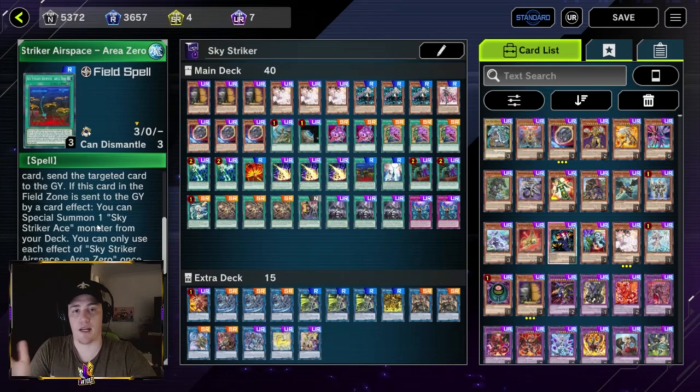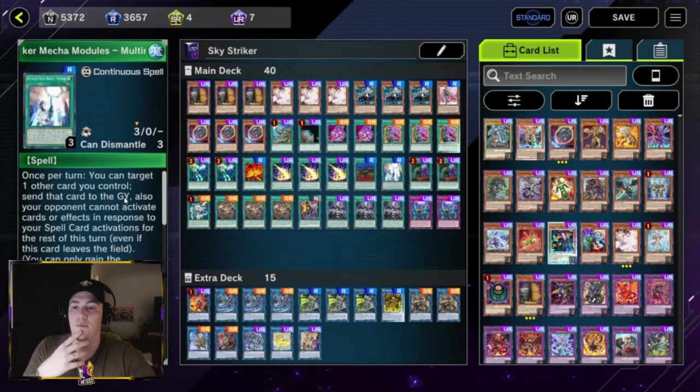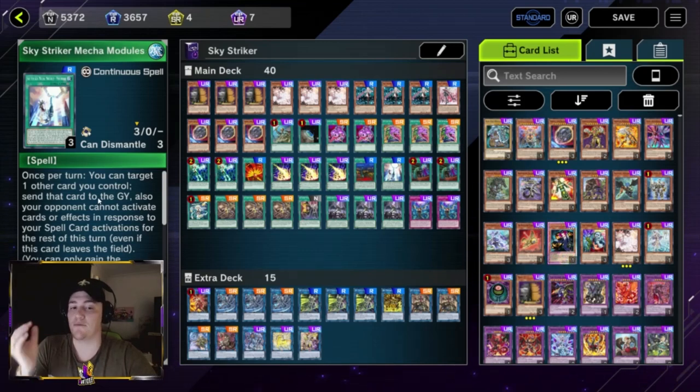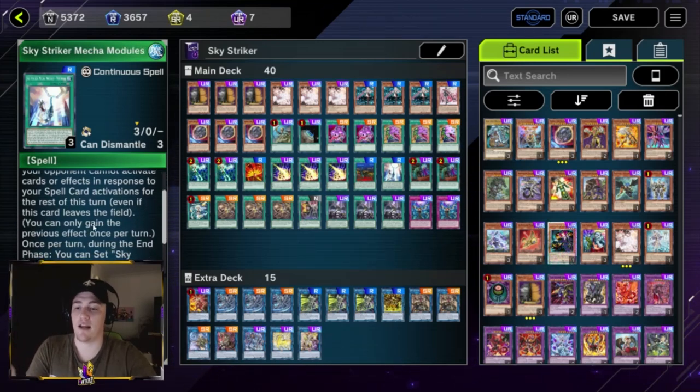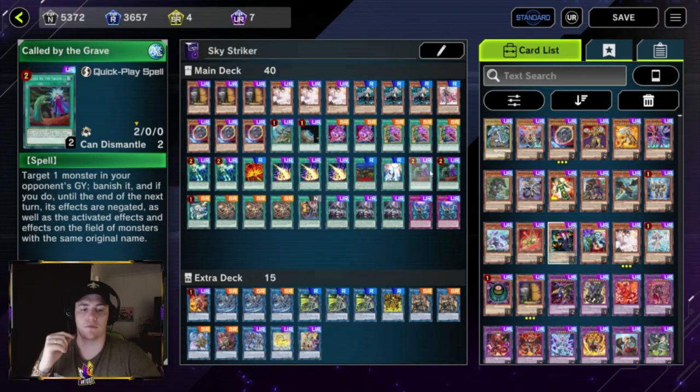Area Zero's secondary effect: if it goes to the graveyard by a card effect, you can special summon Raye or Roze from the deck. Then we play one Multirole — arguably one of the best cards in the deck going first, but not the best going second, so we play one copy for the grind game. You target another card you control, send it to the graveyard, and your opponent can't activate anything in response to your spells for the rest of the turn — essentially turning all your spells into Super Polymerization. The secondary effect lets you set Sky Striker spells from your graveyard during the end phase up to the amount you activated, getting all your Sky Striker spells back for free.